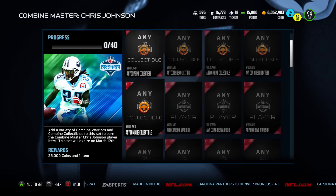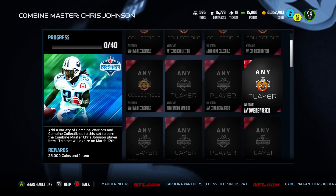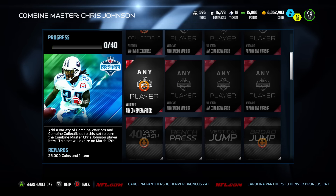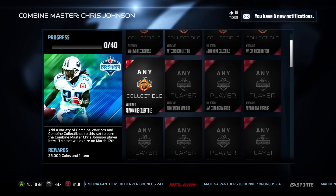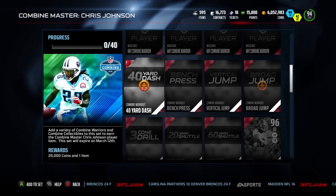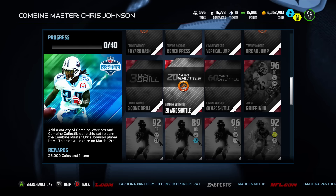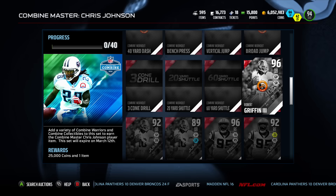This is where things get absolutely insane: to do the Chris Johnson set you need 40 items. You need wild card any combine warrior collectibles, specific elite combine collectibles, and where it gets really tricky — you need each version of the player, like an 88, 89, 91, 92, and 96, all of them in order to complete the Chris Johnson set.